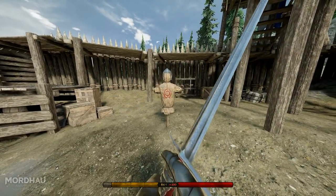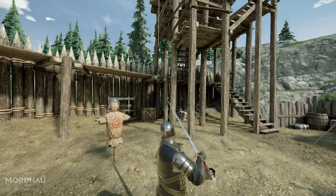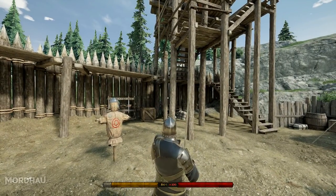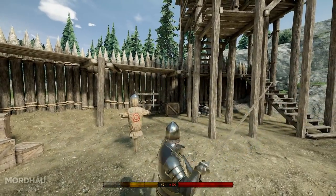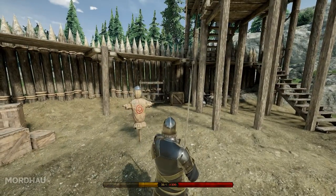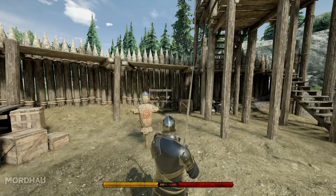It looks a little something like this. From a third-person perspective, if we look at the character model, we can see a stab is likewise, an overhead is thus, and any other kind of strike can be any which way like this. However, a Morph takes these common attack moves and turns them into something else.